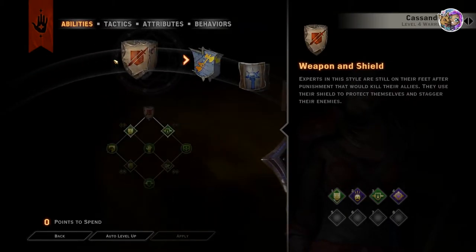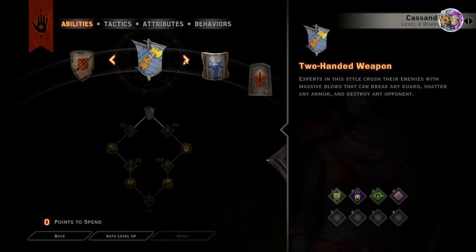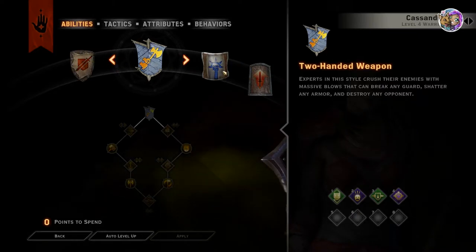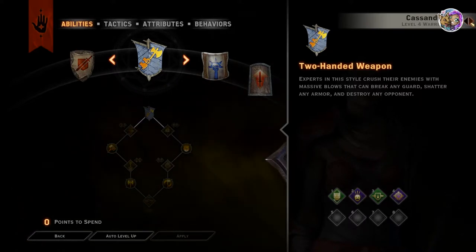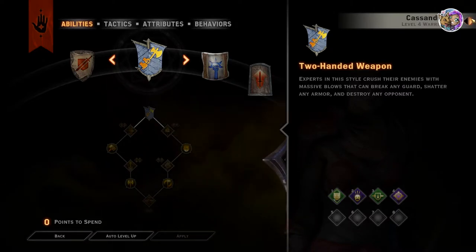These talent trees are what you start off with, but later on even your character as a rogue will be able to specialize into a whole different thing. Eventually you'll be able to specialize — Cassandra has her own specific specialization. It's a whole different game at that point.